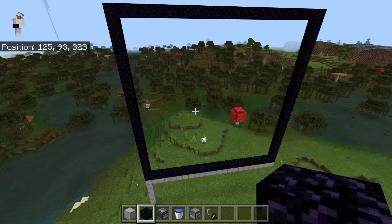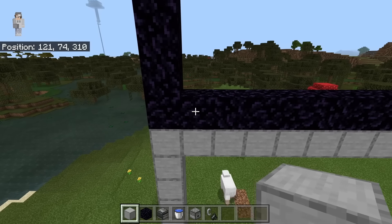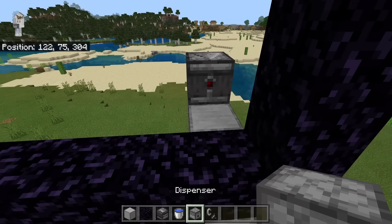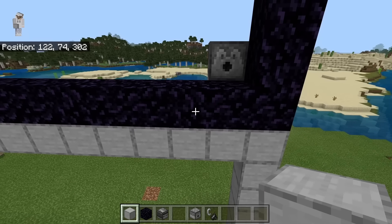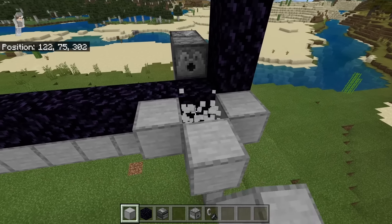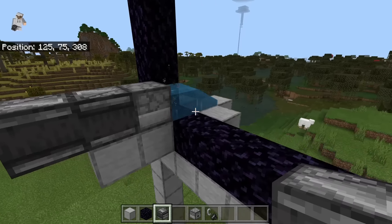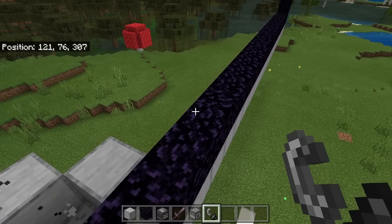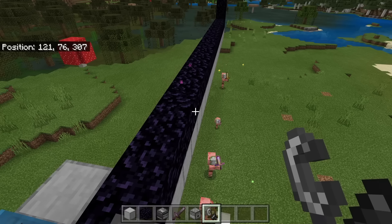After placing all that obsidian you should have a 23 by 23 block nether portal. The next step is to find which side zombie piglins will spawn through. Come to one corner, place down two solid blocks, place an observer with the eye facing outward, then place a dispenser with a water bucket inside. Place some blocks to catch the water, then place another observer facing the dispenser — this will cause the water to start toggling on and off. Then take some flint and steel and try to light the portal to find out which side zombie piglins spawn on.